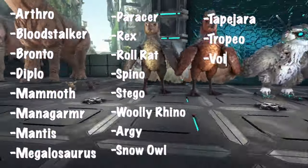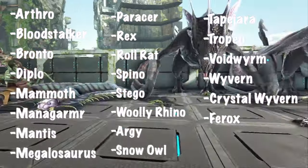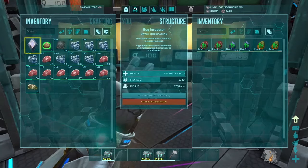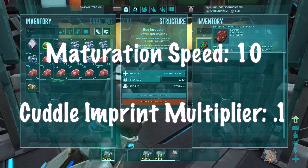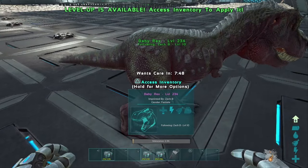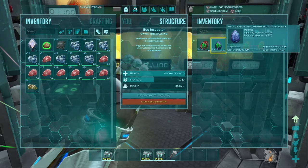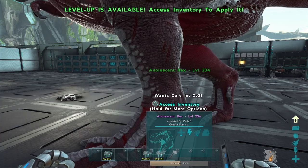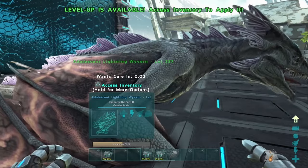There are 22 dinos that will use these settings, which are the settings from my original imprint video. These dinos, in my opinion, are some of the most used in the game. The 100% imprint settings are maturation speed 10, baby cuddle interval multiplier 0.1. 100% imprint one time.